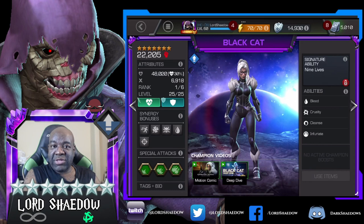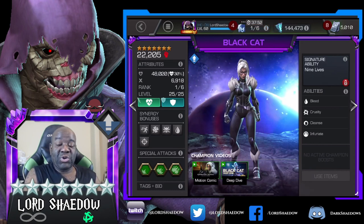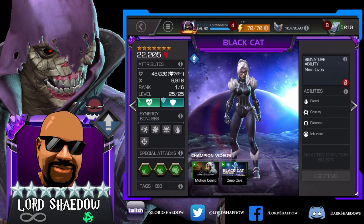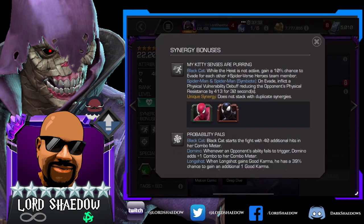We're going to be learning together. First thing I'm going to do is turn off my camera so we can focus on Black Cat. This is my seven-star rank one Black Cat. Let's take a look at the synergies first. One of the things I look at in synergies is who the synergy is with and whether it's someone I would be likely to bring along — those two I see right there are not someone I would likely bring.